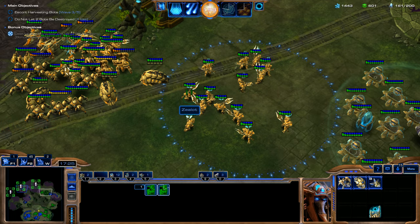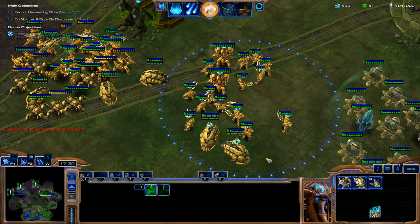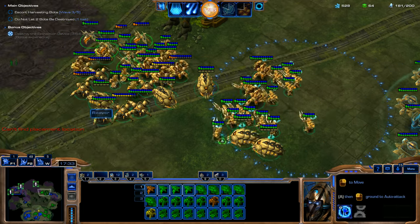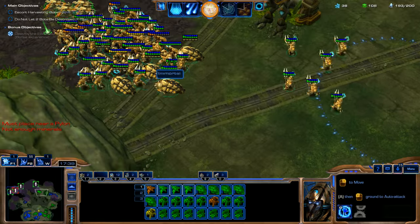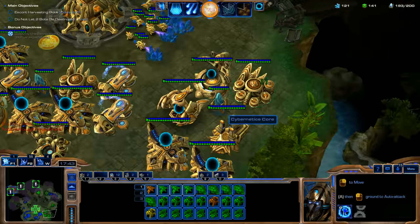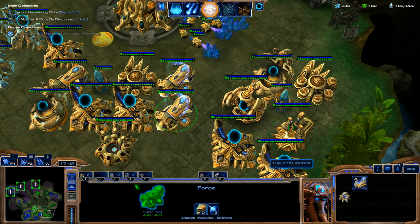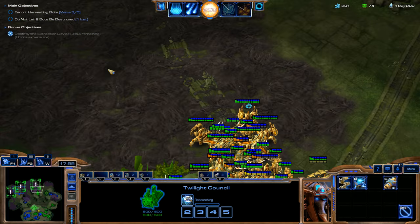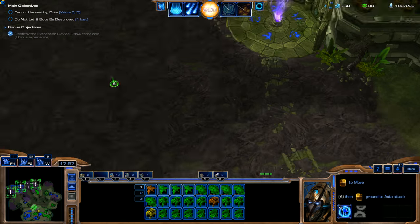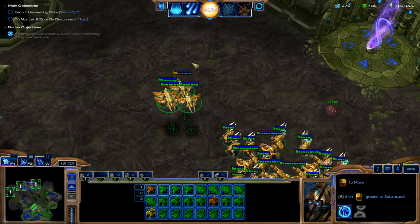We'll spawn like two more Immortals and then some Scarabs, and then I think we can focus on getting a lot of those Phoenixes. Now we have a nice big army. Something I'm going to want to get is Armor Level 3, of course. But I want to get this ability — Whirlwind — which allows our Zealots to do splash damage and area damage to all of the enemies. Since we have a bunch of Zealots, it's going to be pretty effective.